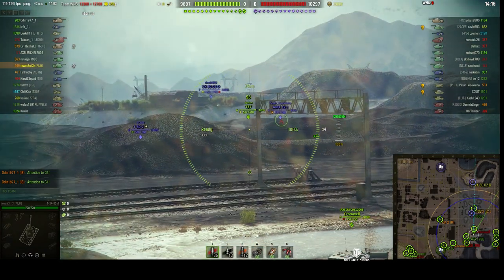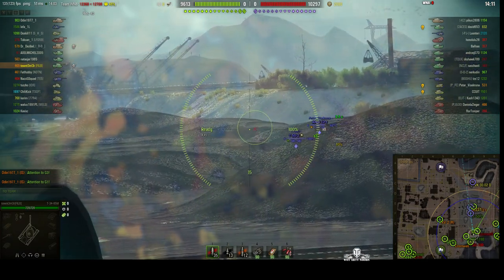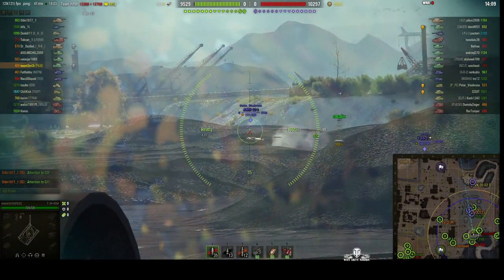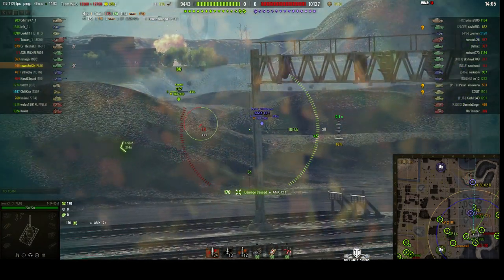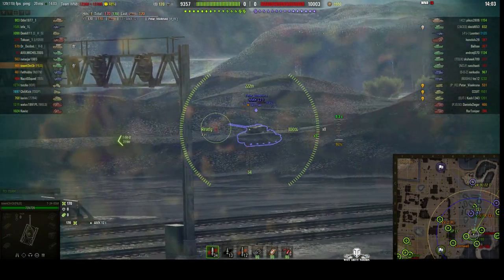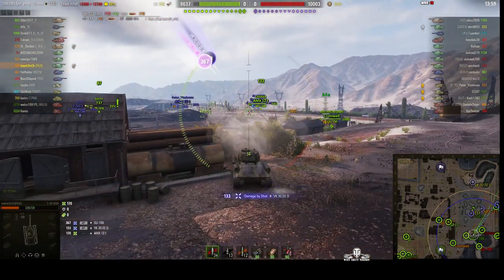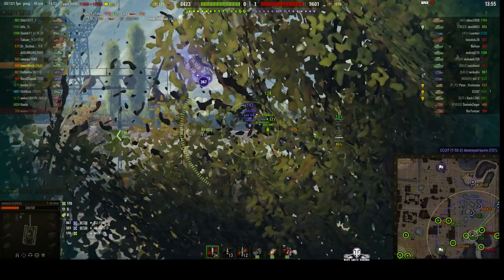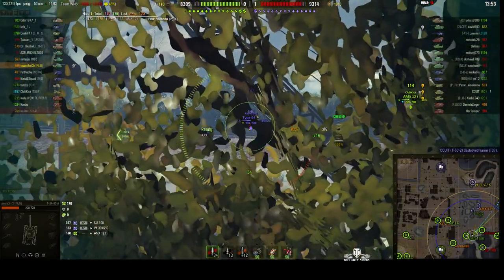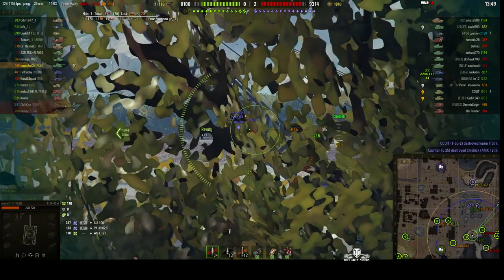There are some targets over there. There's a target right at the back — a VK looking over all of this, absolutely stationary — but Town's going for the AMX-12 gun and gets a shot in. The 85mm gun's got an alpha of 180, so if you can get a hit, that's good. He should have paid attention to that VK-3002, because he put a round in and unfortunately it was 133, and it was followed by an SU-100 firing 367.